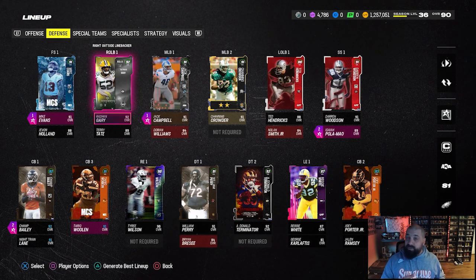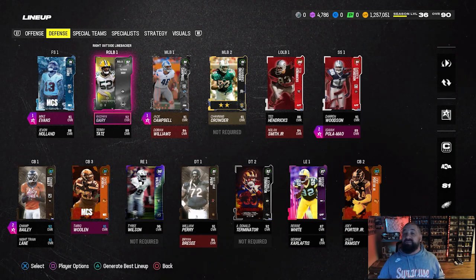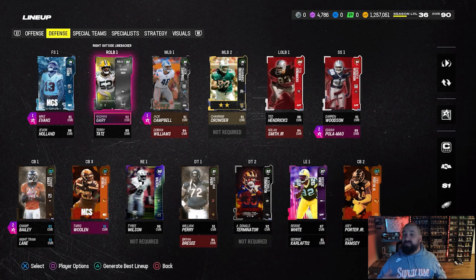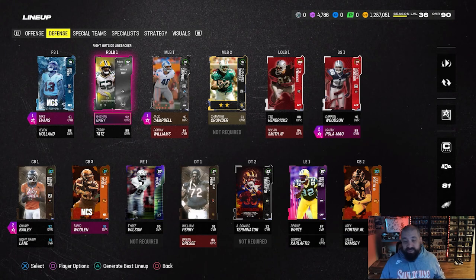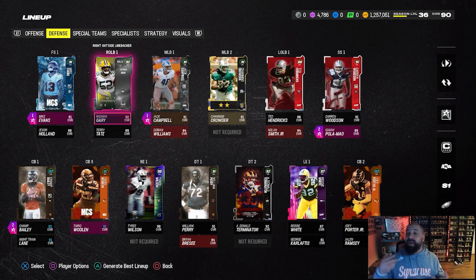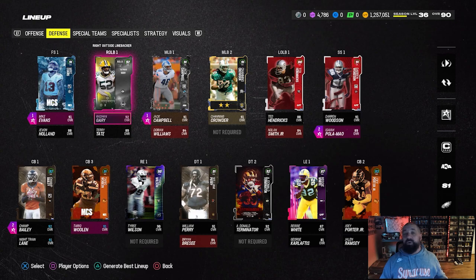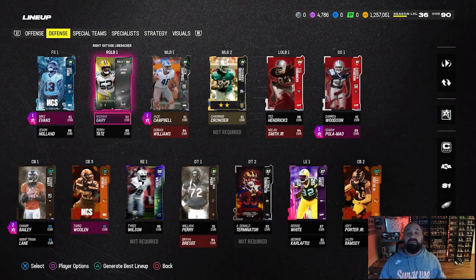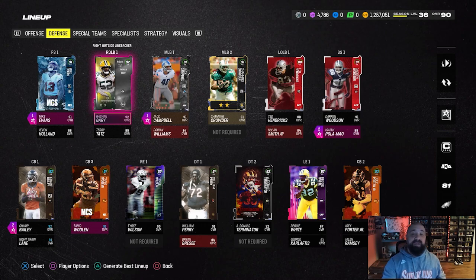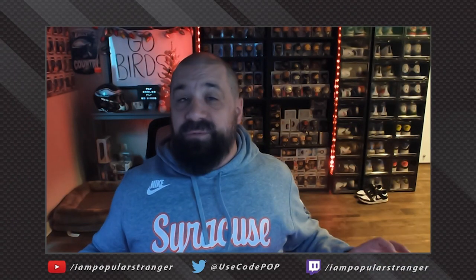One other move I'm thinking about is selling Rashawn Gary, which we got really cheap, and maybe buying TJ Watt to replace him. Pretty similar cards — I think Watt is a little bit better but they're both around 300k, so we'd have to eat the tax. Other than that, it'd be a slight upgrade. We did a lot in today's video. Now it's time to grind out the Zero Chill field pass — tons of free rewards in there, snowflakes, things of that nature. We're going to build up that currency waiting for the head-to-head event in part two, get as many snowflakes as possible, turn those into presents, and hopefully into coins and better players for the team on Christmas. Thanks for watching — my name is Popular Stranger, I'm out. Peace.